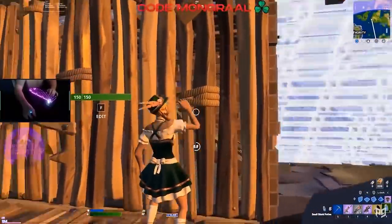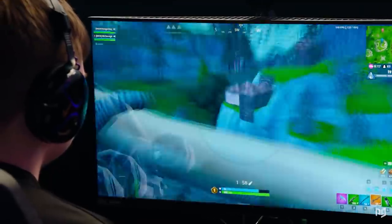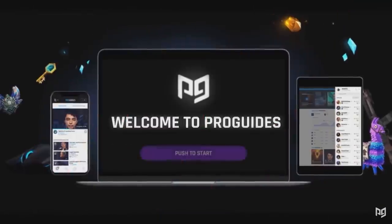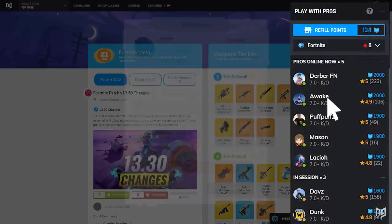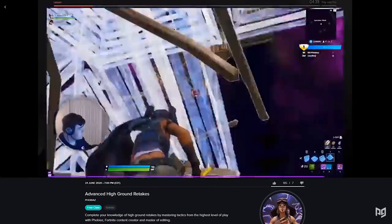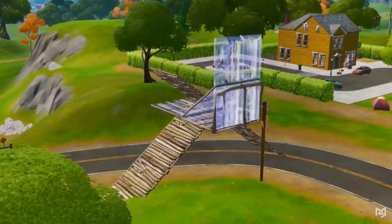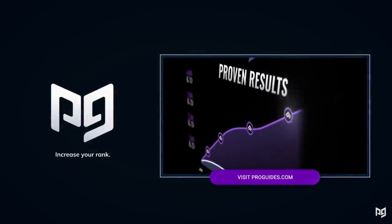But right before we hop into the video, guys, we got to ask you this: are you looking to become a top tier player in Fortnite? If you are, ProGuys.com has everything you need to take your skills to the next level — from structure to live classes and pro coaching. We even started my motivational show Mondays, Wednesdays, and Fridays at noon on the ProGuys app on ProGuys.com. Click the link in the description down below to get started today.